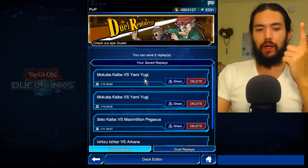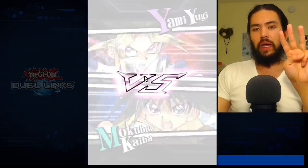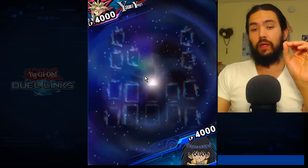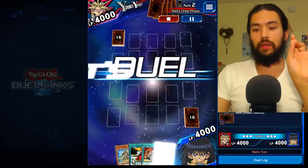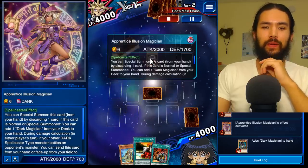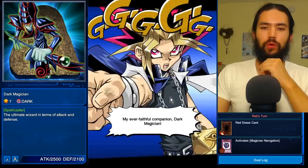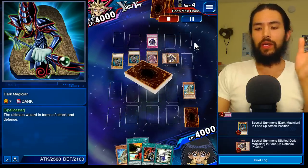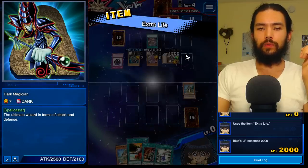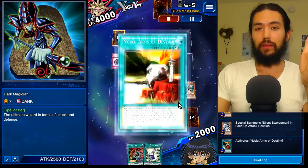I showed you the end of one, and now I'm going to show you the second one. Those are my three farms with Yami Yugi — three out of three successful. I did use the extra life power crystal, but I only needed it in one of them — in this one. We have our two Shield Warriors, our Noble Arms of Destiny. Here it is — Apprentice Illusion Magician destroys the Shield Warrior. We don't have the conditions for that. Knowing he was only going to summon the one monster and not OTK, we go for it.